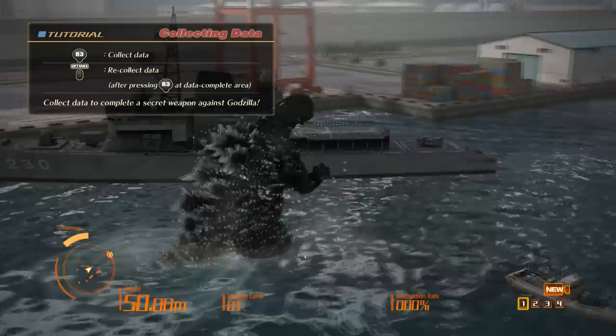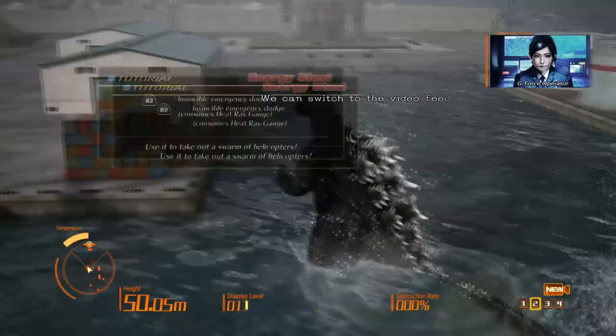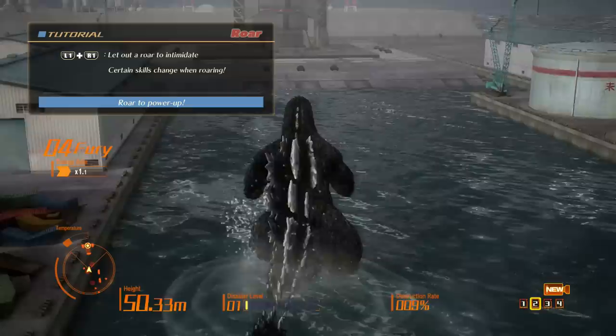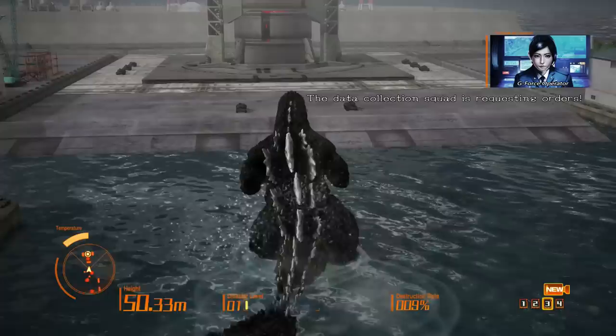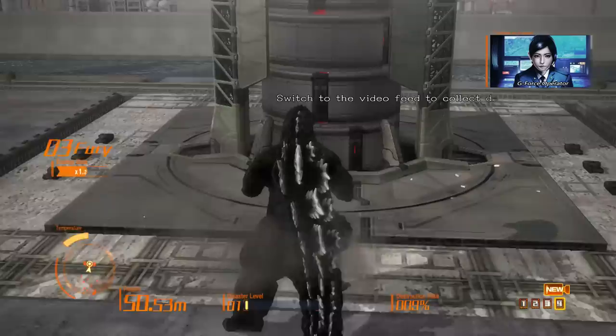I had to sneeze — blocked it. This ship is shooting at me, so I'm going to have to destroy it. Silly ship, bye now. I hate the control scheme — just this R1 and L1 rotation. L1 and R1 — let's use a roar to intimidate. Certain skills will be charged when I roar. I love that noise. Force Squad, begin your assault. Silly tanks — why do you think that's ever going to end well for you? Seriously.